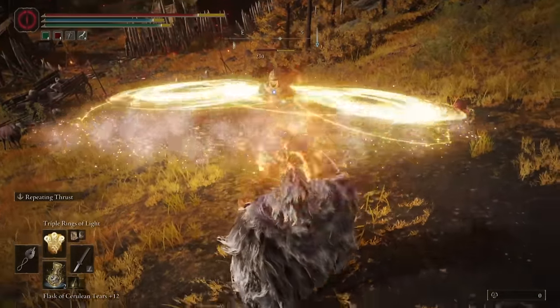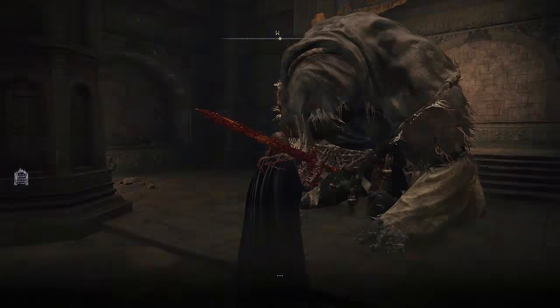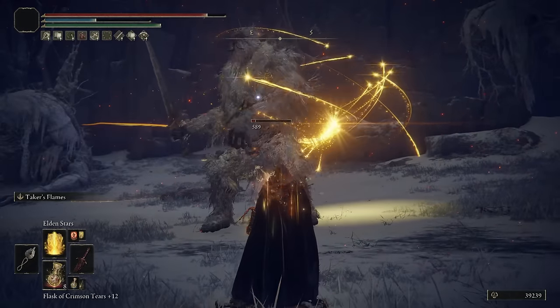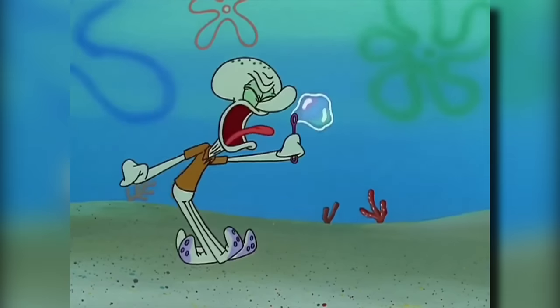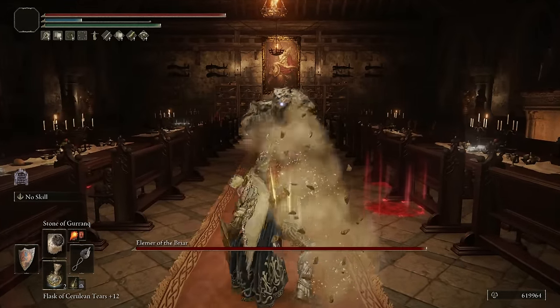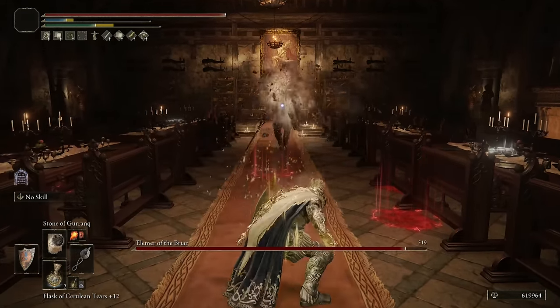Incantations are so much cooler than spells, guys. You get cool teachers like the Pope Turtle and the Beast Clergyman. They have cool names like Giant Flame Take Thee, and just super cool effects overall. Whereas us mages just get bubbles. Anyway, here are the 10 best incantations for endgame players. Let's go!